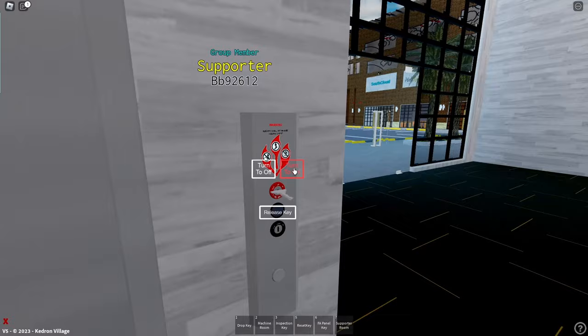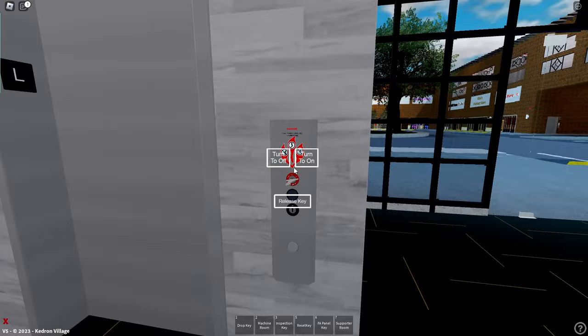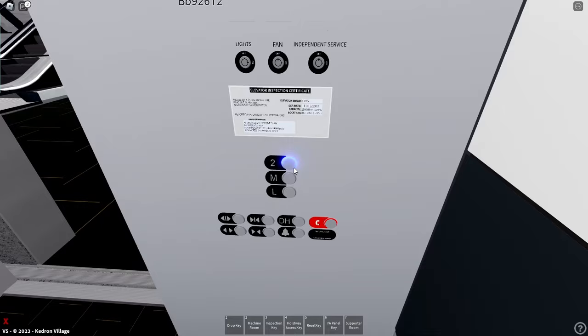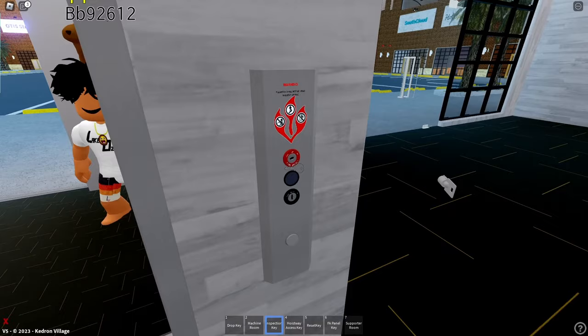The elevator announces: 'This elevator is needed for an emergency, please exit when the doors open.' Don't pull that — only I can pull that. It should be coming down. It's coming down. 'This elevator is needed for an emergency, please exit when the doors open.' We ought to put it in fire service up here as well if we can.